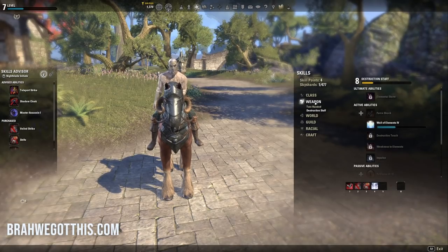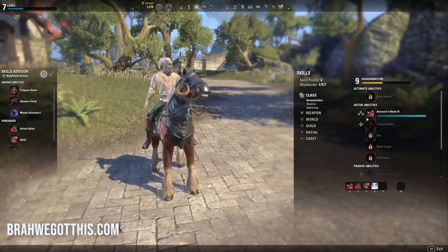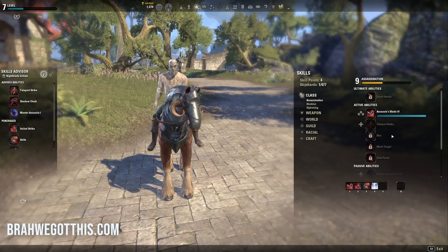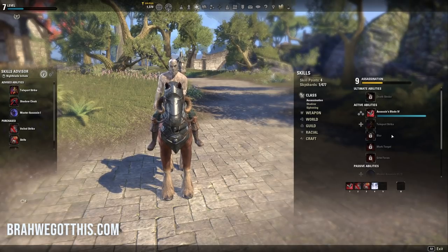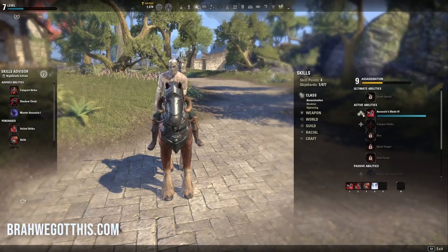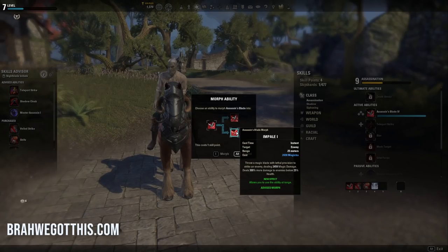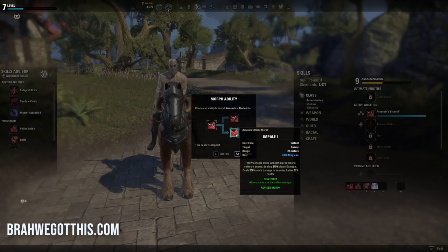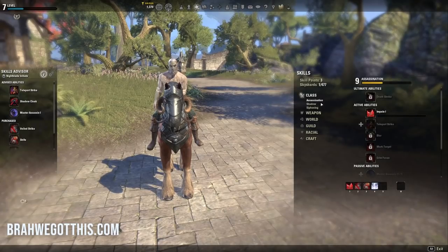I'm going to show you morphs because right now we have Assassin's Blade available to morph. I don't want you to freak out about morphs — if you choose a morph and you don't like it, you can always respec it later. It doesn't cost that much gold, so don't stress too much. The first rule of thumb is: if you're playing a stamina character, you're typically going to choose the stamina morph; if you're playing a magicka character, you're usually going to choose the magical morph. So I'm going to choose Impale, which is the magical morph.